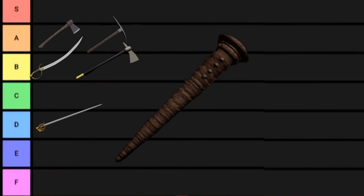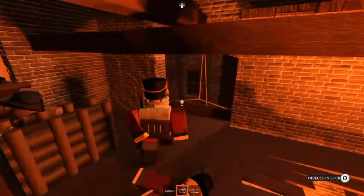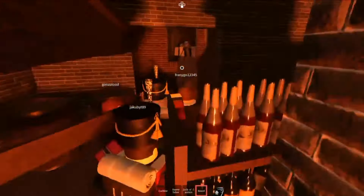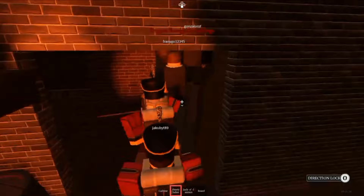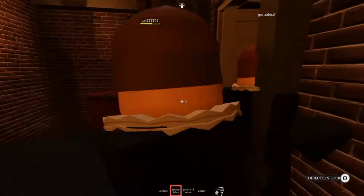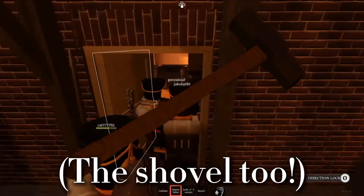Steak / Delicious Leg, F tier. I mean, come on — you might as well go around tickling the damn zombies. It had to be a little on the weaker side to not make priests too OP, but still, it's the worst melee in the game. And the same goes for the sledgehammer — I cannot handle this thing.